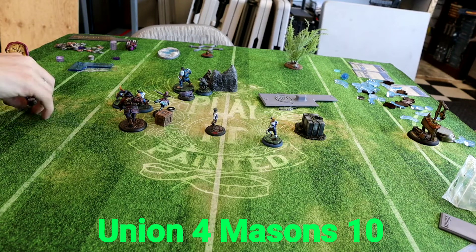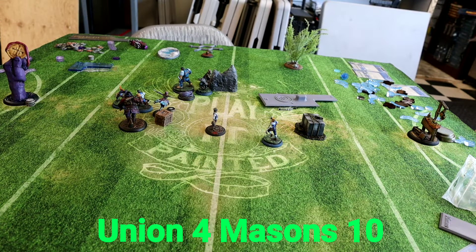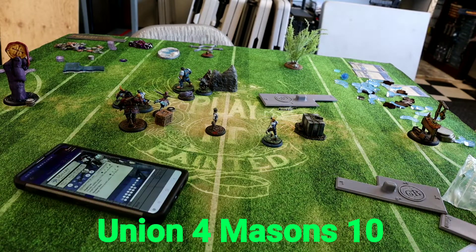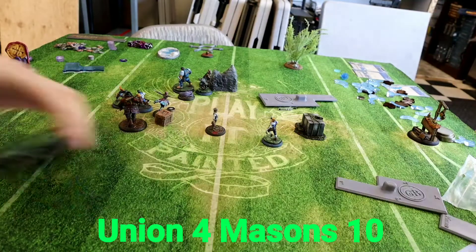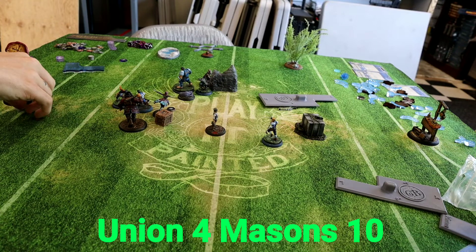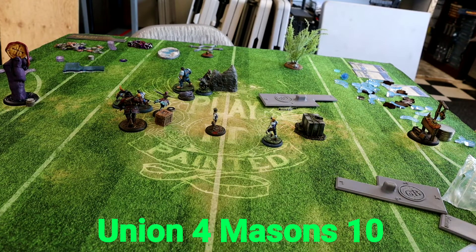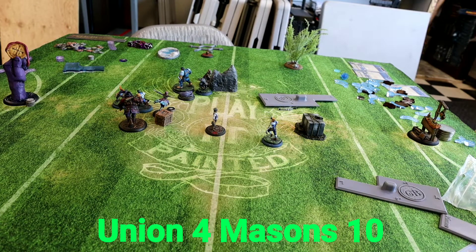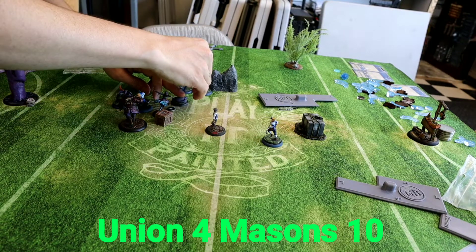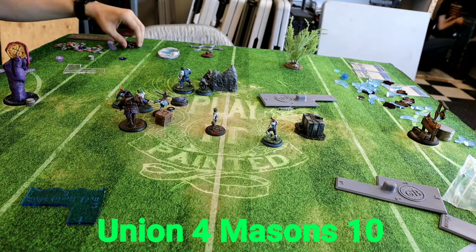Late in the turn I charge with Mallet — I had the Get Back In There plot card for a little extra movement. This nets about six damage and a momentum off Rage. Rage still has a deep health track but no time like the present to start chipping away — he's the easiest takeout on the board for me, just trying to get that final takeout.